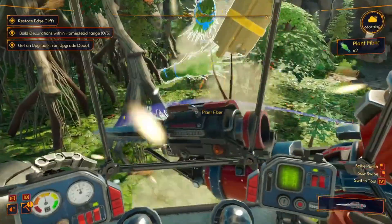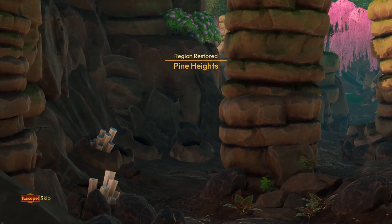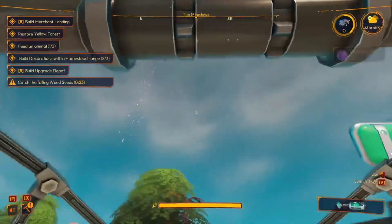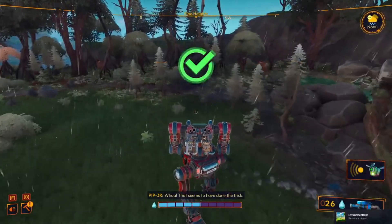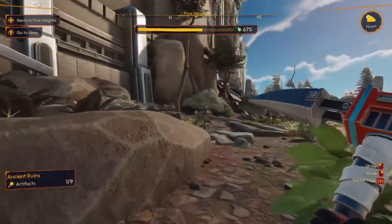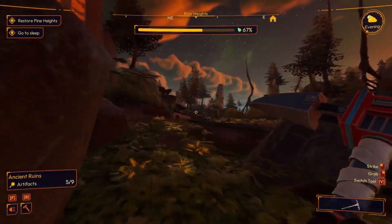Besides upgrading your mech and cozifying your base, Lightyear Frontier focuses on taking care of the environment. This is done by helping restore different regions by cleaning up a mysterious slime substance, handling invasive weeds, replanting what you harvest, and fixing obstacles that you might come across. Each region also comes with a mix of items to find, from resources, artifacts, treasures, and findings. Artifacts are easy to find as they tend to show up as purple strange rocks with a slight chime that you'll be able to hear, which will most likely have you jumping and running around outside of your mech to find them all.